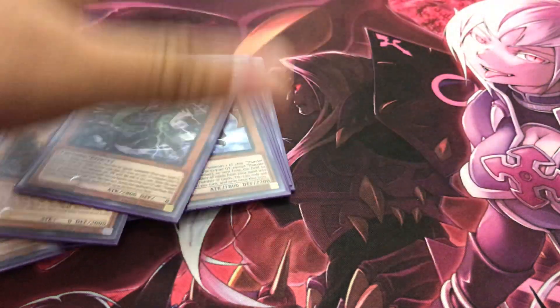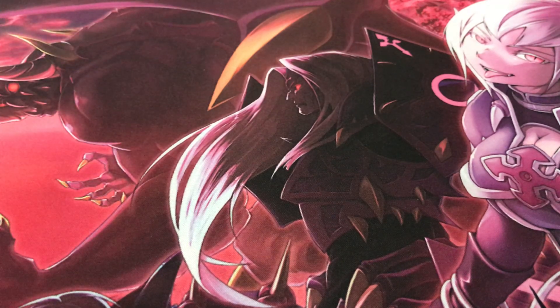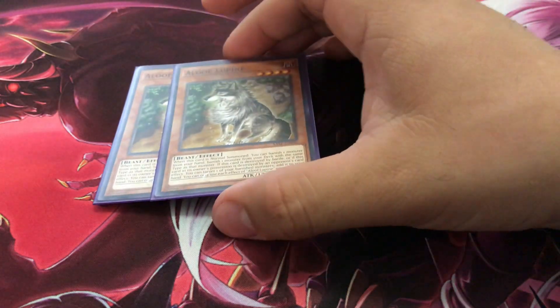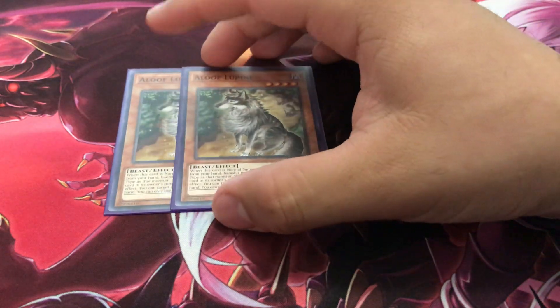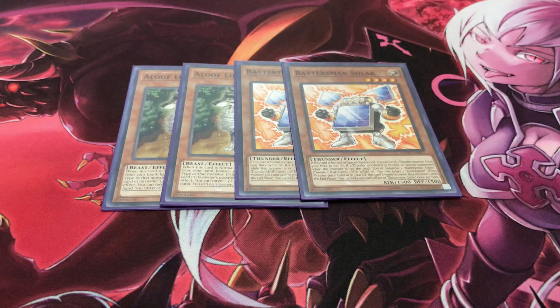For my side engines, I'm still running two copies of Aloof Lupine — this is one of your main normal summons. Also two copies of Battery Man Solar. These two are always going to be your main normal summons: Aloof Lupine is a foolish burial and a gold sarcophagus, and Battery Man Solar is a good way to make a token so you can link climb even better. Two and two is perfect.